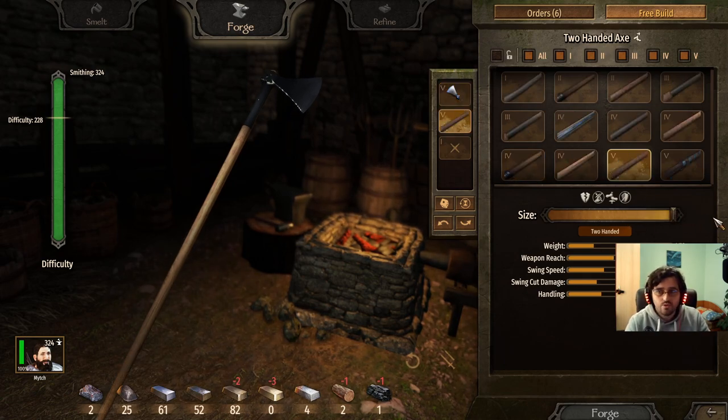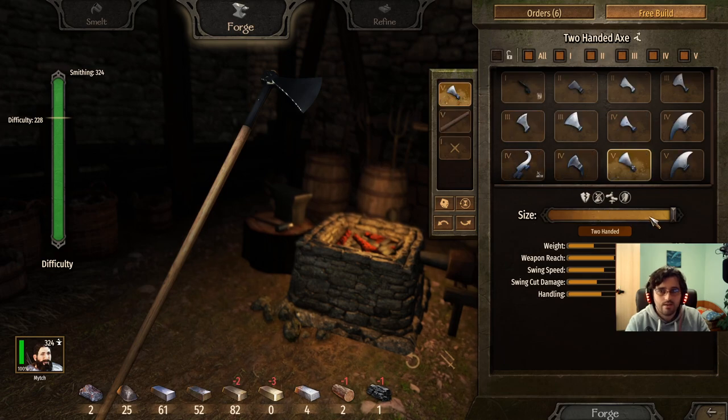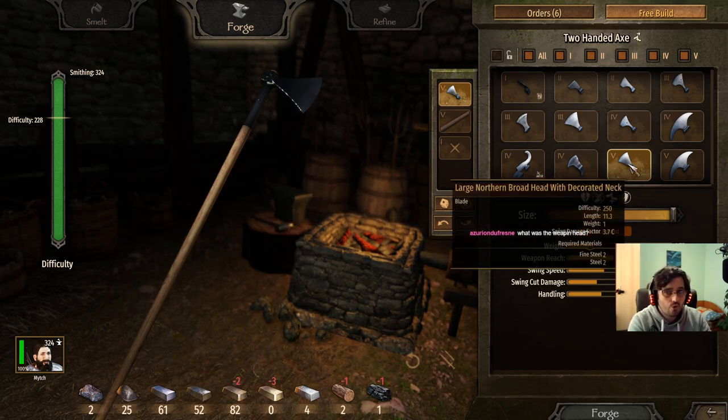Again, you decide exactly on length and size — go with what feels good. On horseback, you probably want length over everything else. On foot, you might get away with a little less length. This is maxed stats, not prices. The head is the large northern broadhead with decorated neck — write that down.